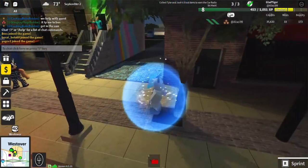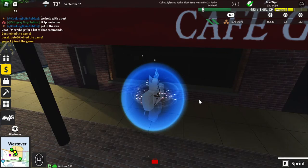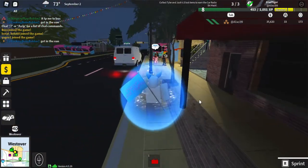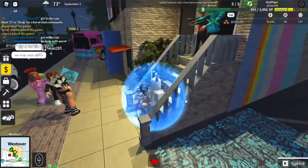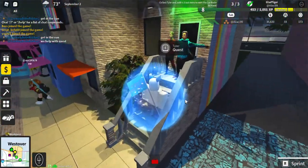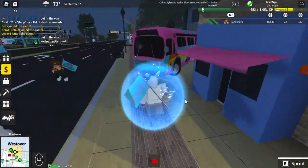You can see that you have three out of three items right there. When you get in the game, you will come to these NPCs, take the quest from them, and then you're going to get in a bus.